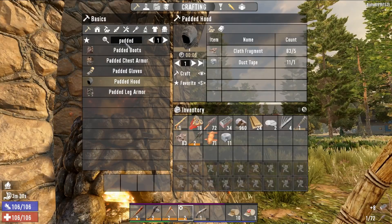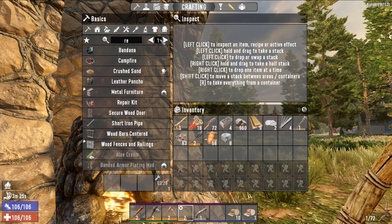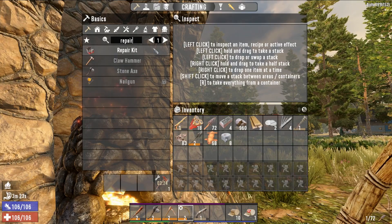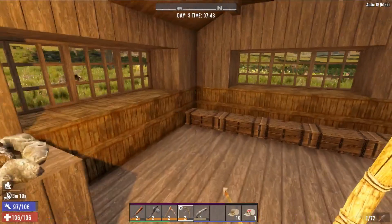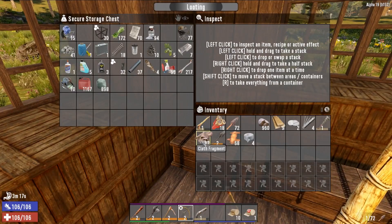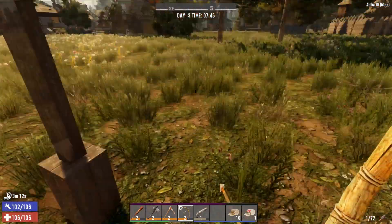Now I can get a regular iron fire axe as well — look at that. And then the last thing we want to do is get repair kits. I can get four repair kits, because that's going to be needed to repair our tools as we use them. They don't come as easily as just regular stone, so we've got to bear that in mind. The rest of the duct tape is going to go on those.